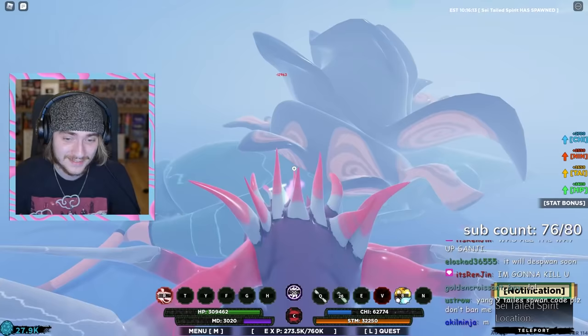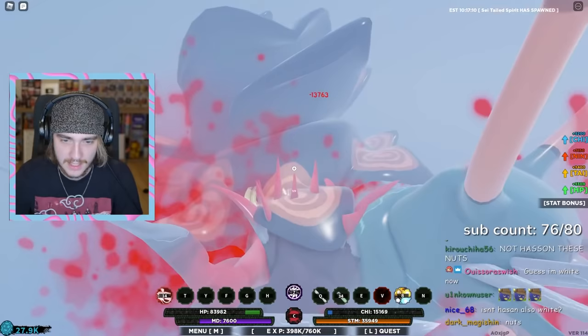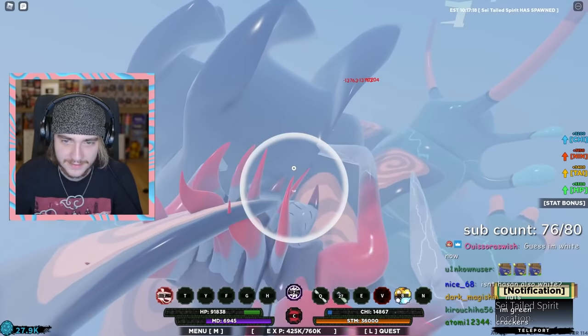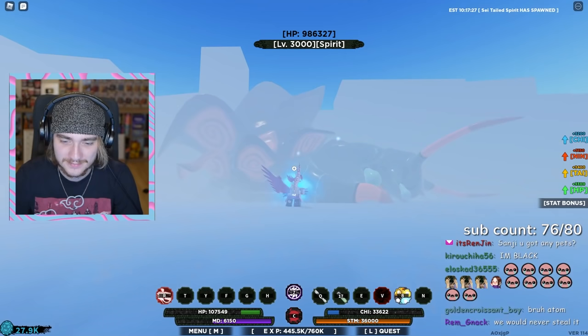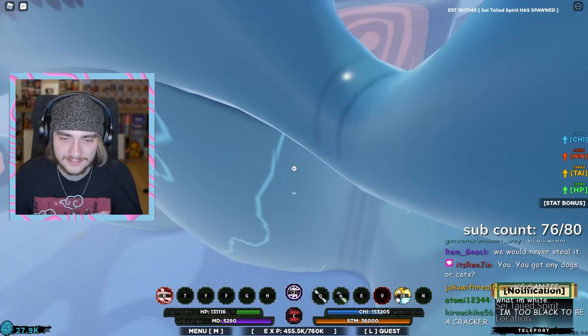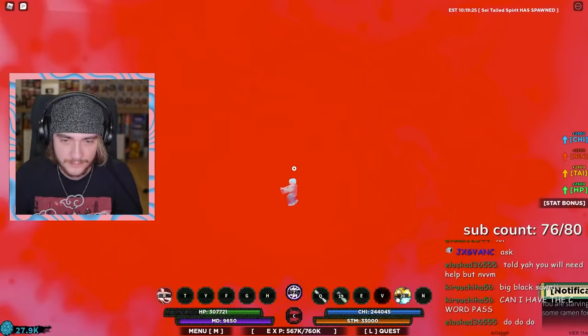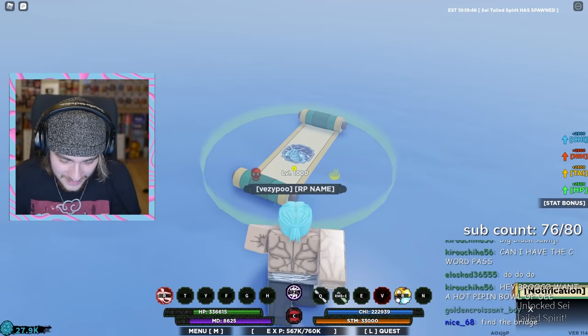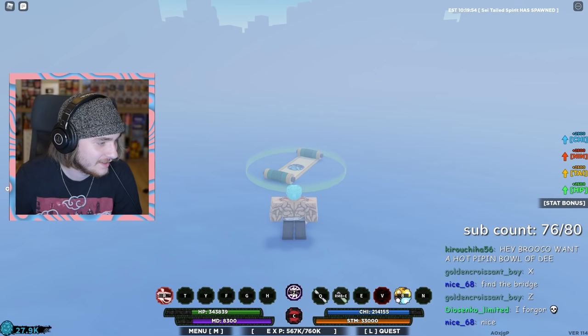These things take forever to kill by myself but I don't trust my chat — they're just gonna steal it from me. I wish my favorite streamer Sanji would come back to Shindo Life, but he quit. You wanna know why I quit? Because you didn't do that Roblox video with me! Remember that? You abandoned me! I killed it — I don't know where the scroll is, it's so foggy. There it is — I teleported to it! I got it — slug spirit acquired! Alright chat, you guys can join up and try to get it now.